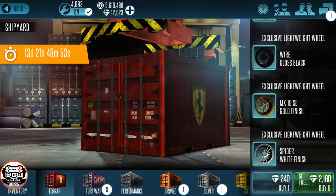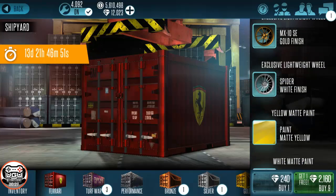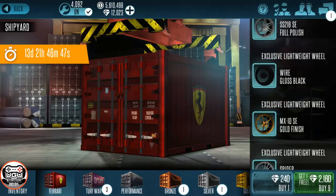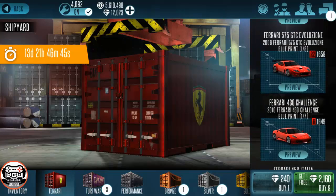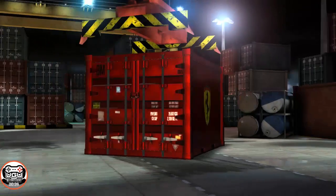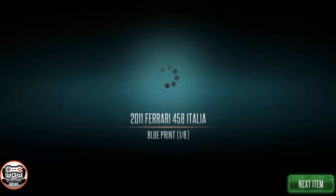There are some wheels as well — the wire gloss, those MX10s, and the gold. A few paints were added as well. We're not going to beat around the bush — there's the gold one, the one-of-a-kind 575. Let's go ahead and jump straight into it and start our first 10.